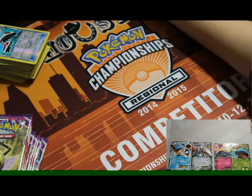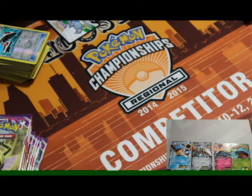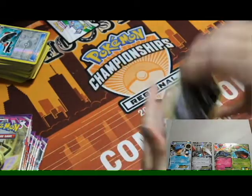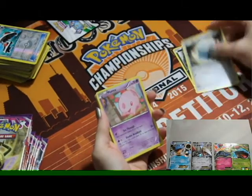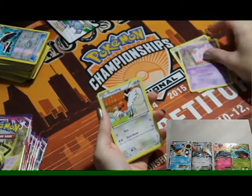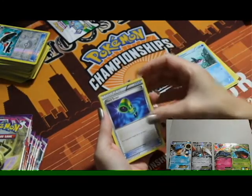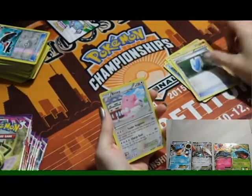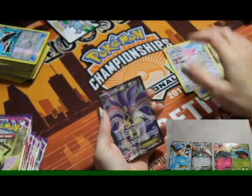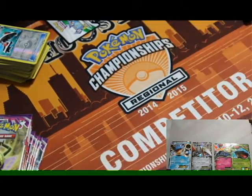We'll do a code giveaway while she opens. First Phantom Forces pack: Herloin, Bronzor, Muna, Fletchling, Binacle — Roar gets another code. Hand Scope, Cold Chill, VS Seeker, reverse holo Blissey, and a Full Art Malamar EX! That's two EXs, one full art, and Mega Manectric which is one of the most-used cards in the format. I love Manectric — he just looks like a big dog on steroids.